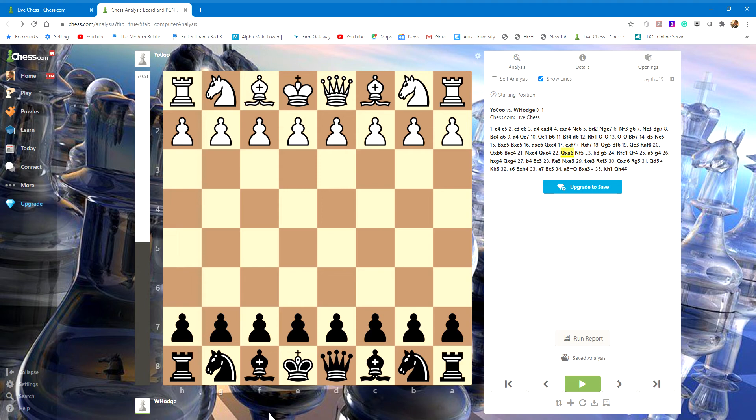We've got a game here. I'm playing black against a guy who's about 1300 rating from Spain. It's kind of a wild game — e-pawn king pawn opening, Sicilian defense.